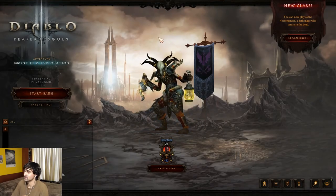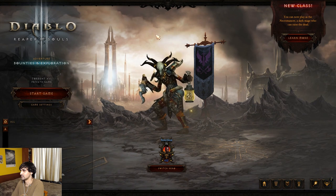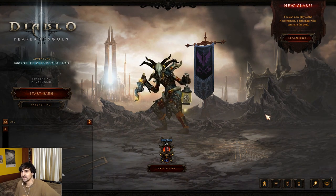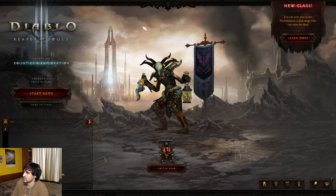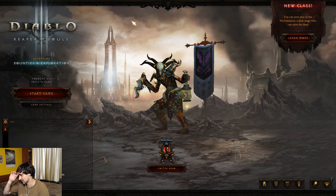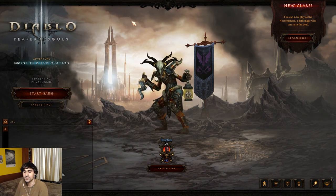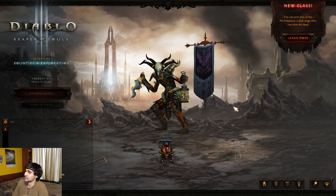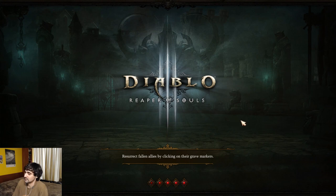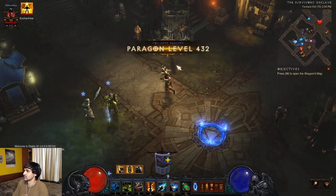Welcome to the YouTube. I'm going to talk about the Witch Doctor today, and this is going to be a guide to take you from level 0 all the way to 70, get all your Paragon levels, and be able to eventually do a Greater Rift level 100. I'm going to walk you through everything you need to do, the gear you need to get, the skills to have in endgame, and what you should do at the beginning to get to that point.